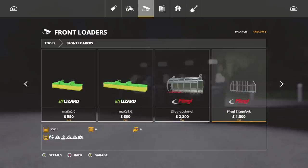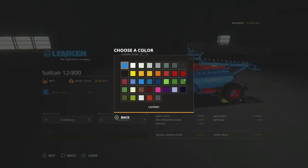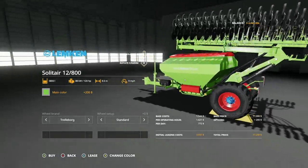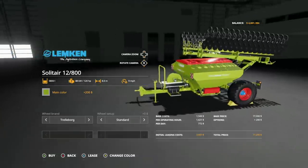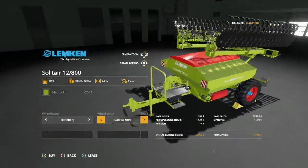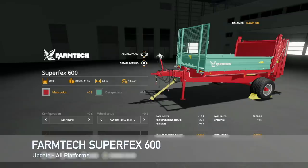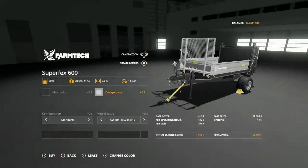Update to the Lemken Solitaire 12800, version 1.001: fixed the foliage bending and added color selection. Main color is now customizable, though your wheels will still have the blue look and you'll still have red accents - so depending on what color you choose it can look a bit odd. The Farm Tech Super Flex 600, version 1.1, also brings color configuration: main color options of standard, dark red, and black; design color of light blue, standard green, and zinc.